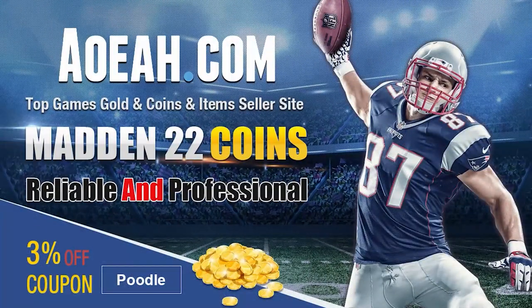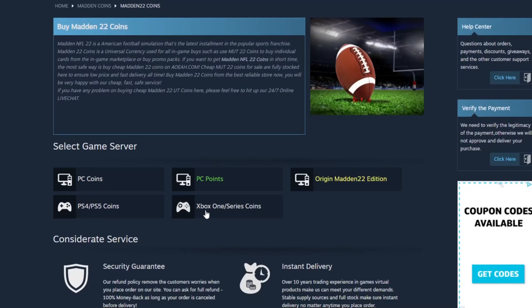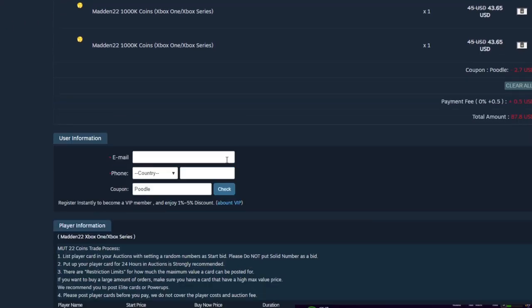If you're looking for the absolute cheapest coins on the internet right now, head on over to my sponsor aoeah.com. They've got the cheapest coins on the market — you can get a million for under 50 bucks. Make sure to always use code poodle at checkout to get your additional free percent off.